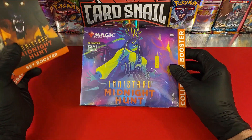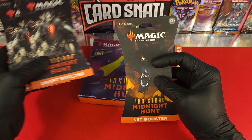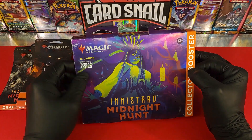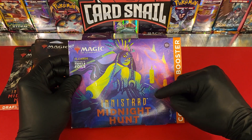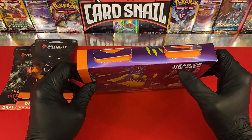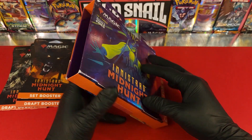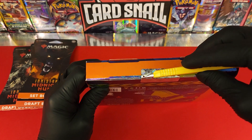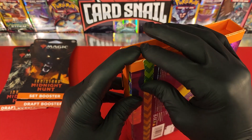Alright, so here we have the two draft boosters — these are 15-card draft boosters — and we have the one 12-card set booster, and of course the amazing foil-packed 15-card Innistrad Midnight Hunt collector booster. Now this one has a couple of scratches on the box, which is why I got it at a discount. The mythic rares that might be in this box don't care whether or not the box had a little scratching on it.